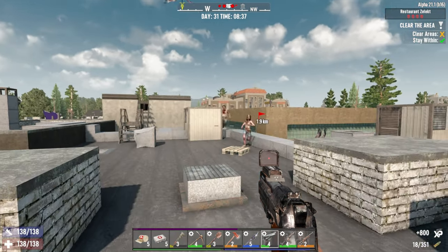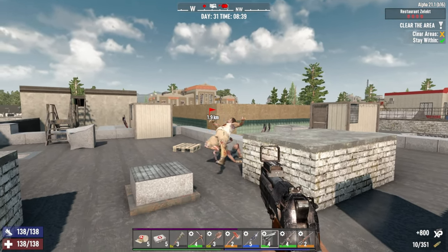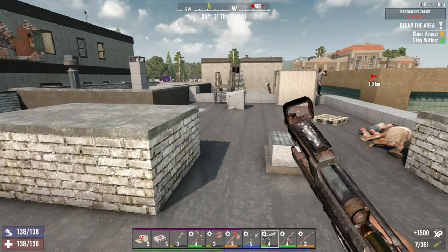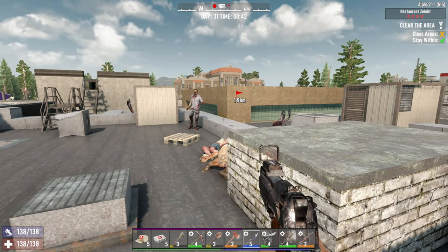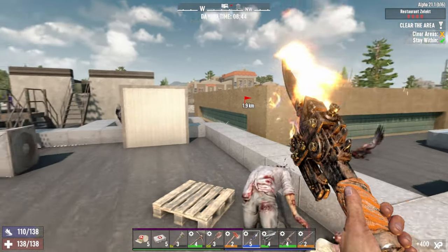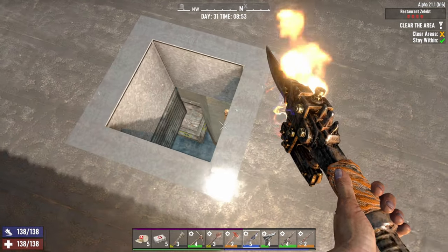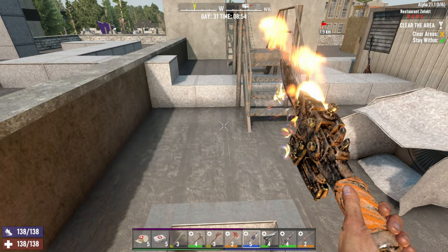One bar down, two bars down. A couple of runners — and reload. The runners are down so we're okay. Hello sir — whoa, one shot! That's the way to go.